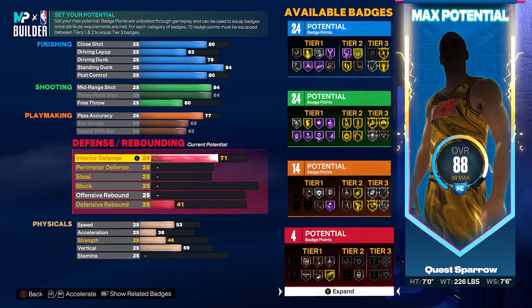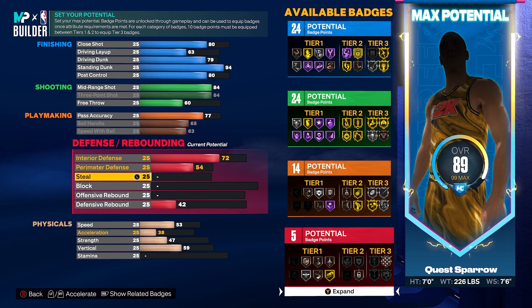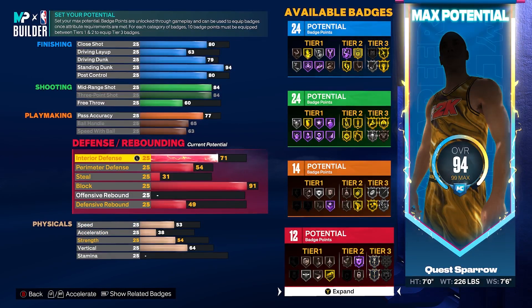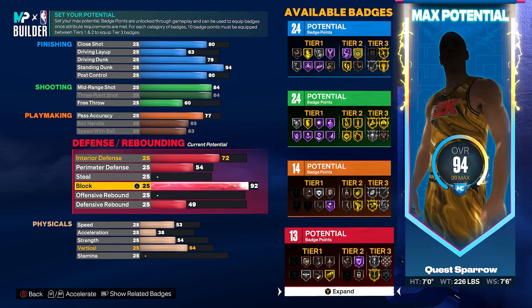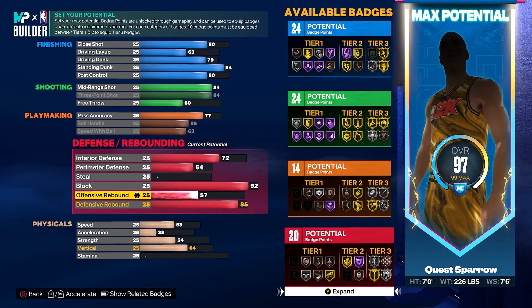Defensively, we're going to get our interior defense to a 72 - if you go too high it'll change the name. We do want Brick Wall on bronze so we can help teammates in pick-and-pop situations and get people loose off-ball. We're going to get our perimeter defense to a 54 - that's a badge threshold. We're punting steals, not the priority on this build. We're going to get our block to a 92, which is going to lock down that paint. Defense rebound we're going to get to an 85, giving us Silver Rebound Chaser and a badge threshold.